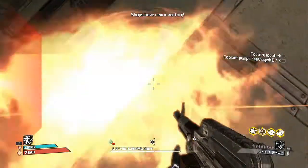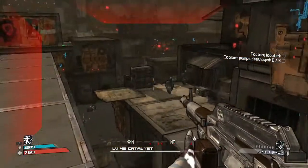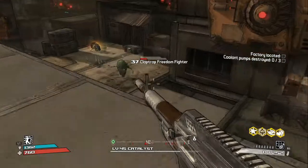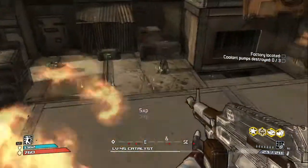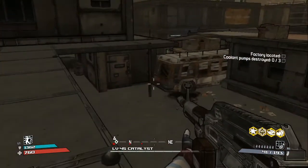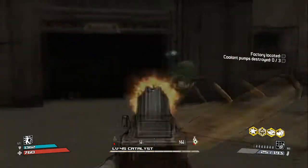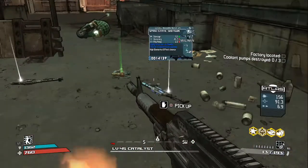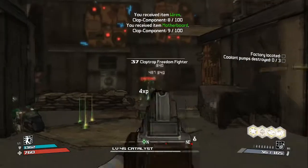Shops have new inventory, but I don't know where... Quit hitting me. Where are you? Oh, you're there. An extra one experience. Wires. Motherboard. Oh, this will be great. This is gonna get us some more of the stuff that we need.